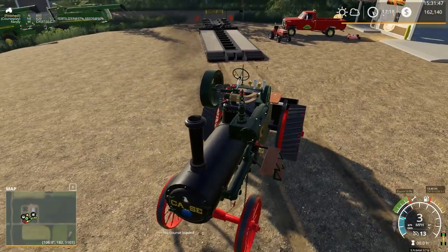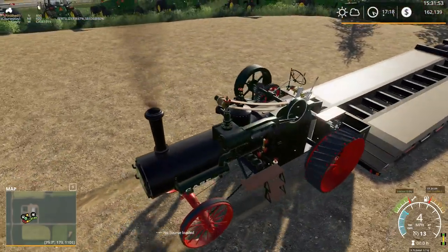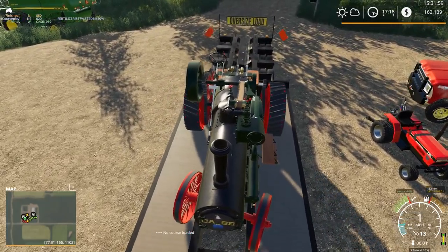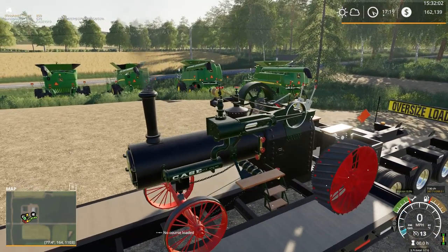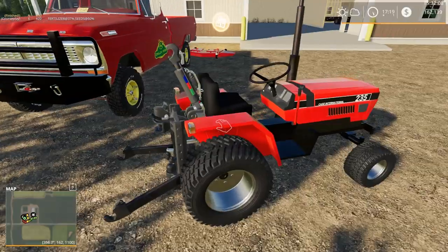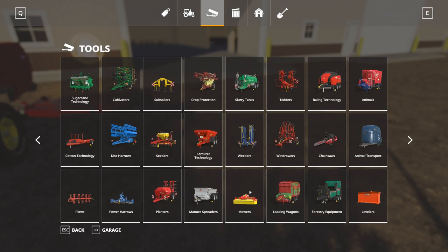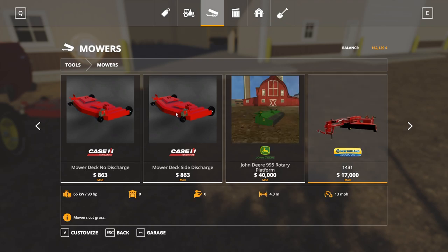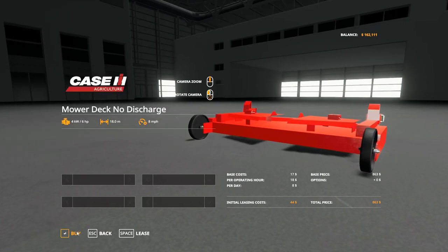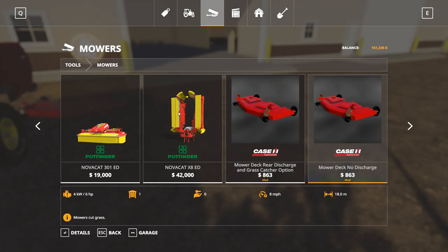We got a little bit of sound going on — should have shut that mower off so we can hear it better. I guess I don't need a trailer quite this big for this tractor, although in real life this tractor would be very, very heavy. So while it might be plenty wide enough, it's also very heavy. Let's grab a mower deck — I think that was under mowers. Side discharge, no discharge — yes, I have the side discharge, so let's get the no discharge one. That's what a lot of people suggested I do the last time I did some mowing, and that's probably a really good idea.